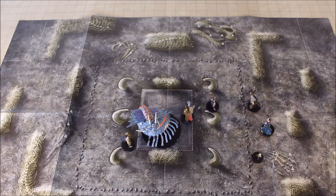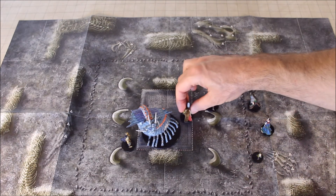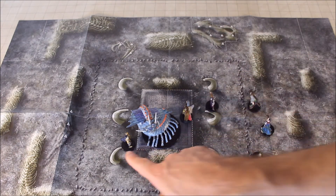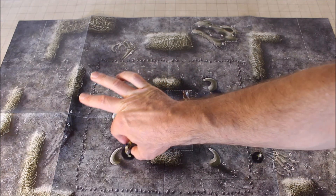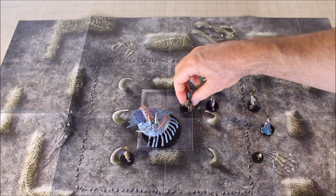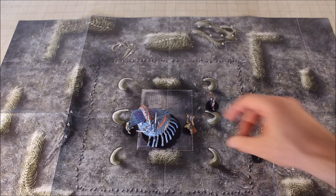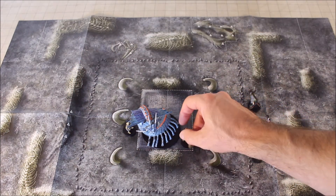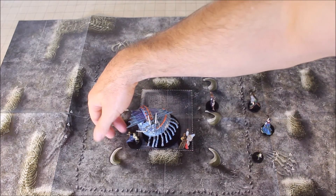In the case of a huge creature, flanking would look like this. You can see that the paladin here is opposite the fighter, or they could be on opposite corners — that would also qualify as flanking. Flanking can also be qualified by being here, and even this can qualify as flanking.